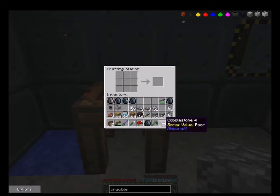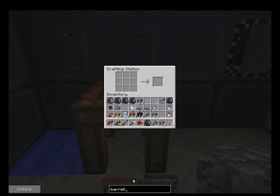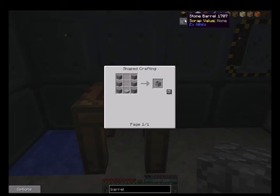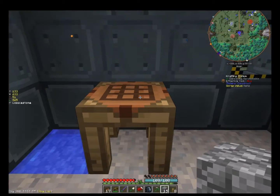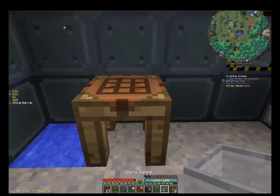I'm going to make - it's called a barrel, I believe. A barrel. I guess that's spelled with one L? A stone barrel. Yeah, okay - I was on the right path there. So we're going to have to make some stone slabs. Put a slab there. Stone barrel. Alright, got a stone barrel.